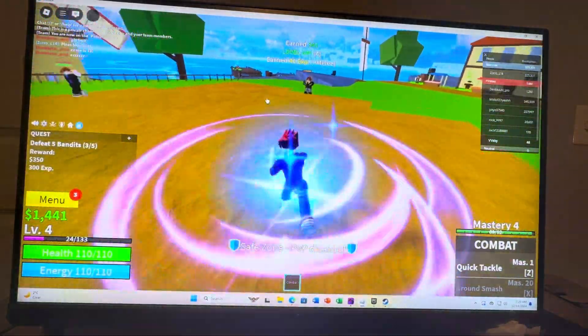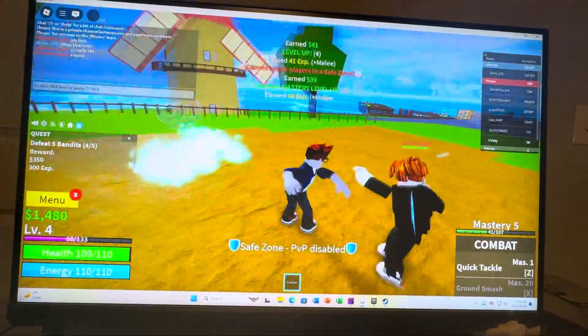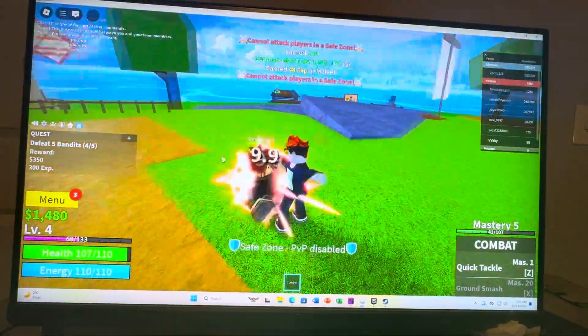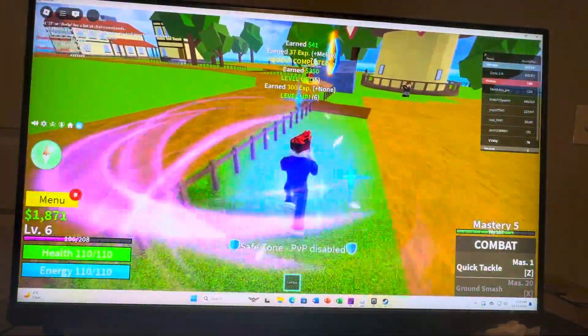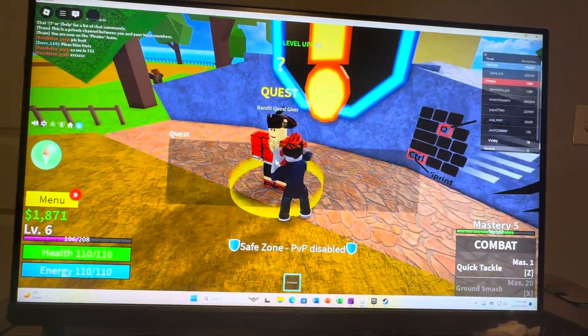There we go. You can do all the new moves as you keep playing. And one away for the quest — there we go. Then we're just going to go back to him, and then the quest is complete like that.